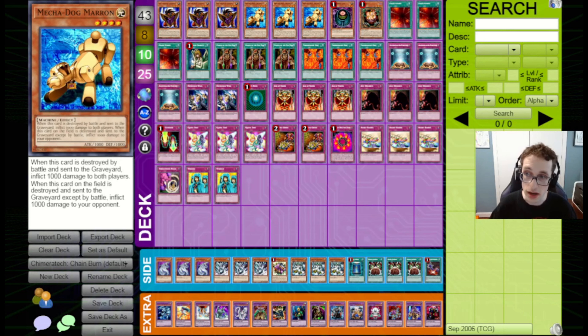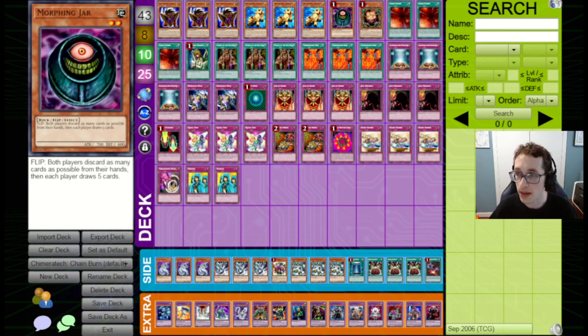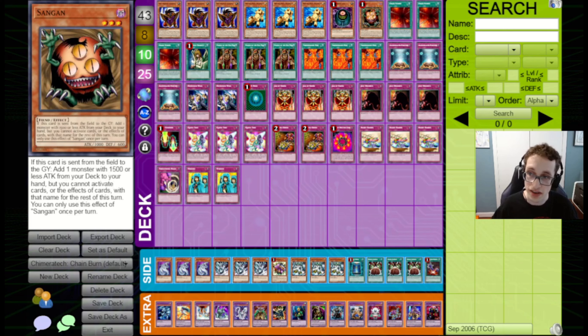We've got Triple Mechadog Marrons — these are potentially things I would cut, but I do like them as just an option to bring out, maybe crash into an opponent's monster and deal 1,000 damage. We've got a Morphing Jar to draw deeper into the deck, a Sangan to search out our monsters, and then we've got all the spells and traps.